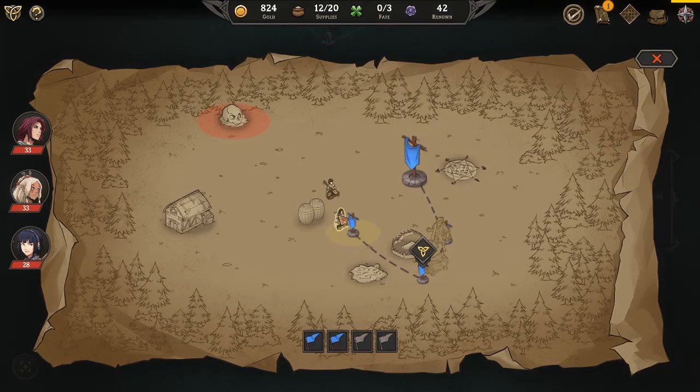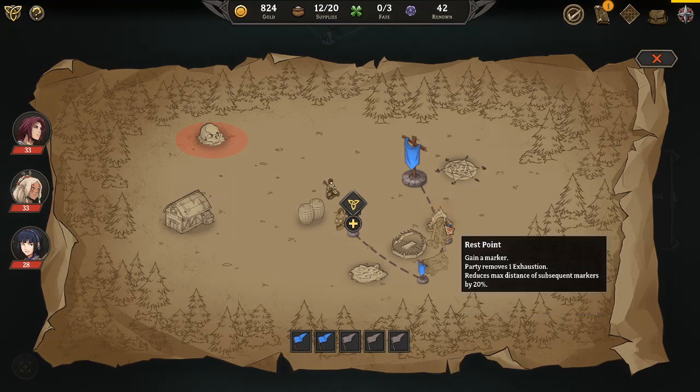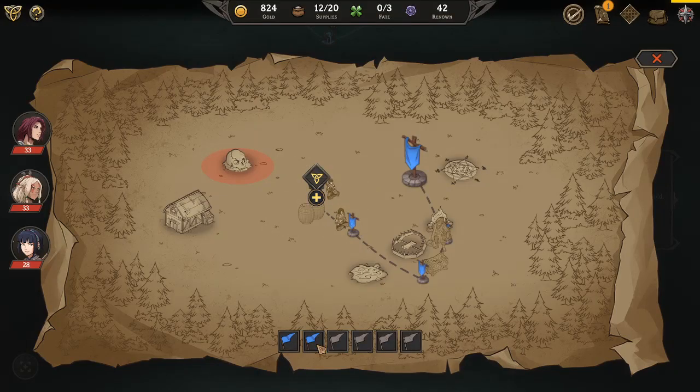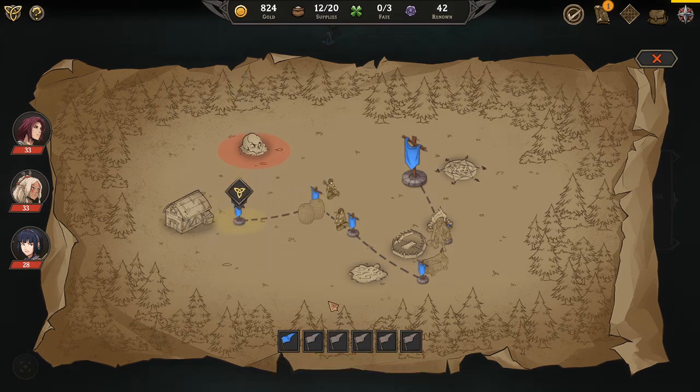Nice. Nice suit. Campfire right there. If I go to the characters on the board that match my own, I get extra little explorations - that's the main reason I'm going to them.